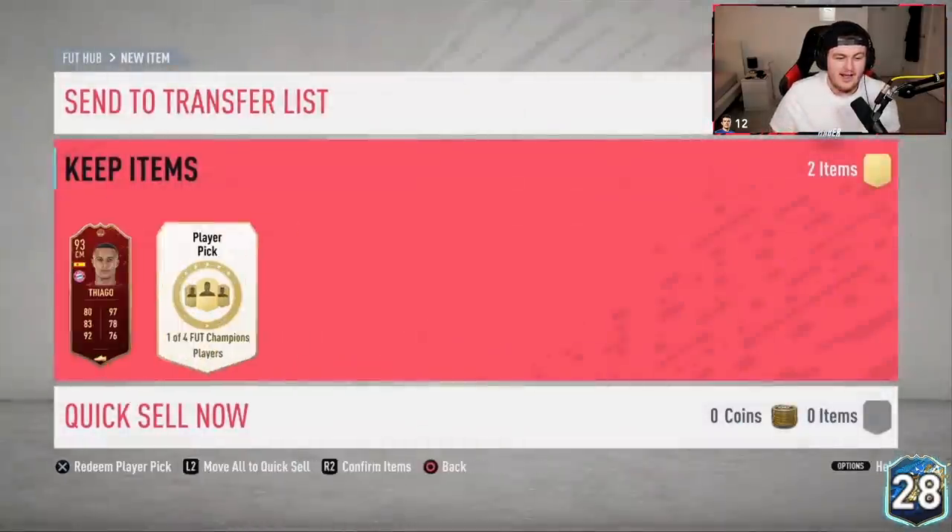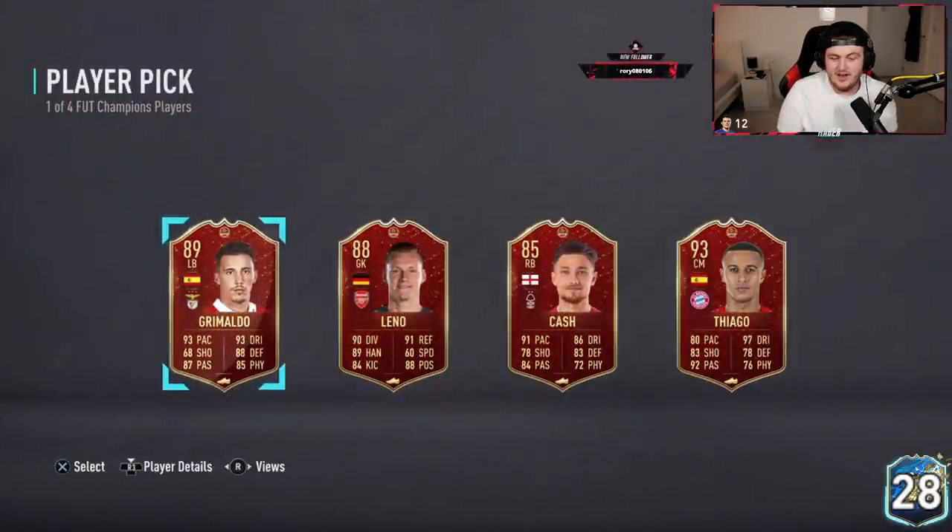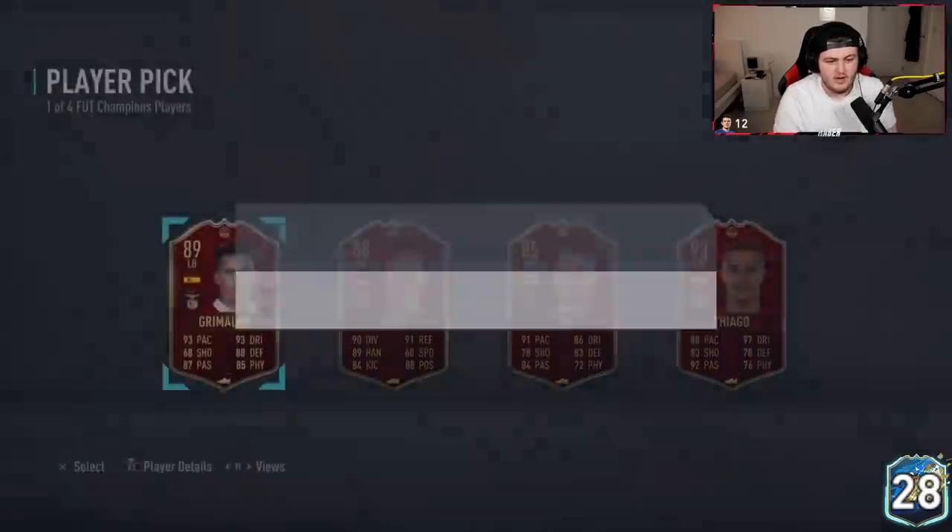What's the second player pick going to have for us? Another Thiago, of course. I would probably say take Grimaldo here — it's between Grimaldo and Leno. I'd say Grimaldo for the Spanish link, but Leno is also a Premier League goalkeeper. He wants Grimaldo. Two incredible Spanish players — both of which I actually used last weekend, both very good.